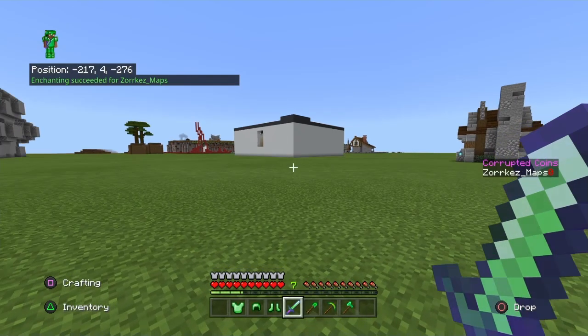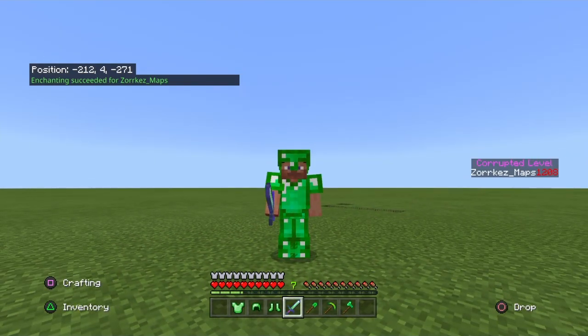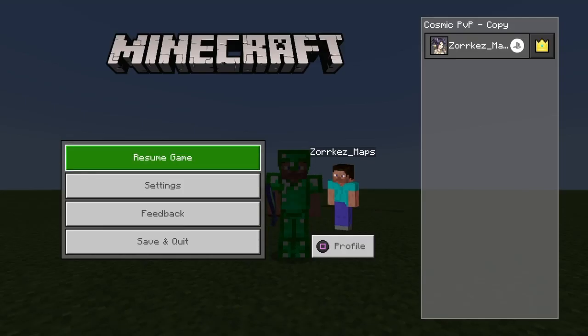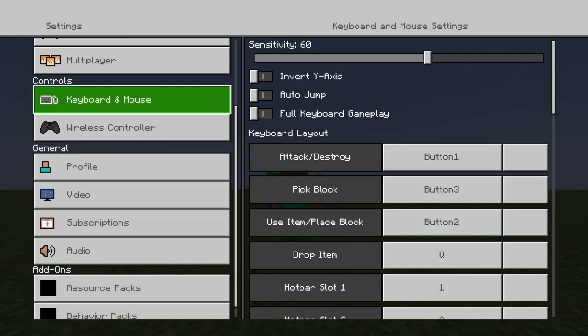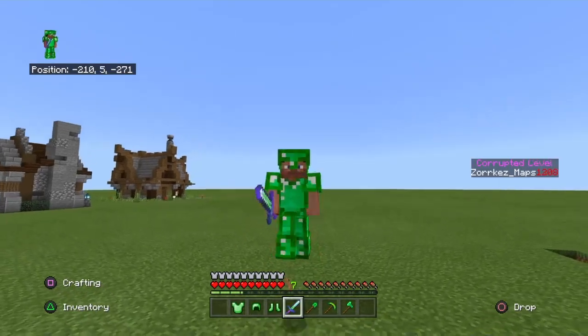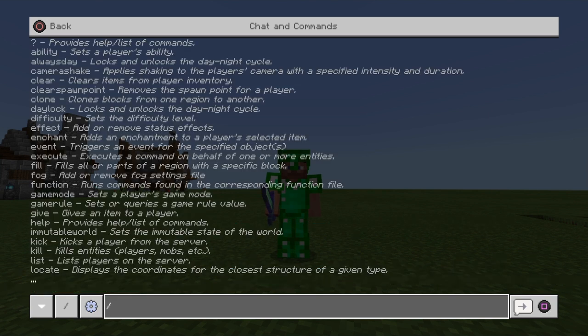I'm going to show you guys how to download mods for PS4. Now before you say this is like a realm or something — no, this is no realm. If I go to settings here, usually when you click on settings they'll tell you that it's a realm or something, but guys, this is not a realm, this is an actual world. Now I'm going to tell you the steps right now before I actually do it.